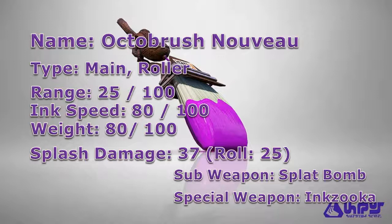Its main difference lies within its weapon kit. For its sub-weapon, the Octobrush Nouveau receives the Splat Bomb, which is a bomb that can be used in various ways, such as flushing enemies out of their hiding spots, as well as cutting off their escape routes. As for its special weapon, the Octobrush Nouveau receives the Inkzooka, which greatly extends the weapon's range by allowing you to pick off enemies at far away distances. Overall, the Octobrush Nouveau is a unique weapon that can be a lethal assassination tool in the right hands, and coupling it with its weapon kit, you'll be able to fight effectively at any range, whether it's up close with the Splat Bomb or farther away with the Inkzooka.